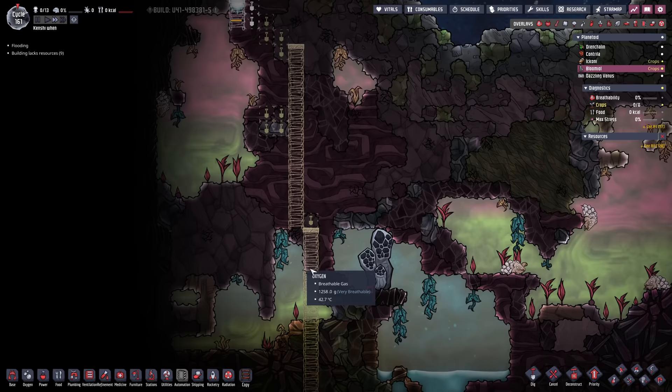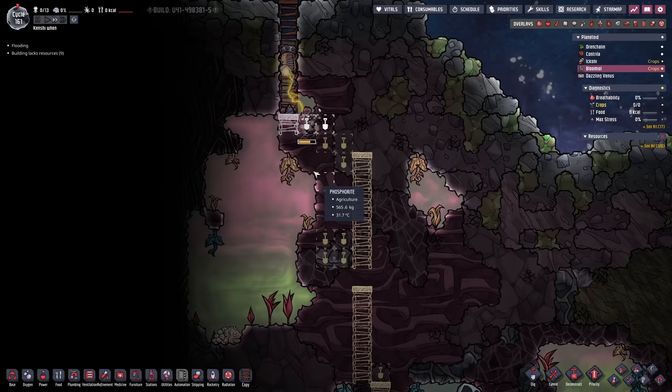This saves us so much hassle. So we'll dig down here, grab out some of that iron ore right there, and then use that iron ore to make a door up top. We don't want to let any of that oxygen escape - that oxygen is precious.